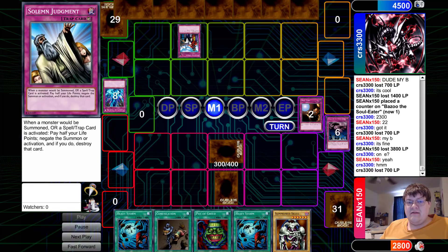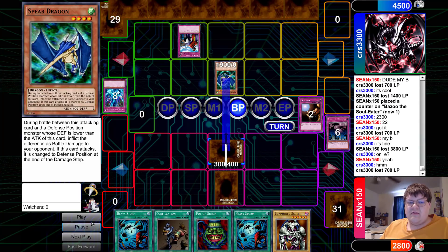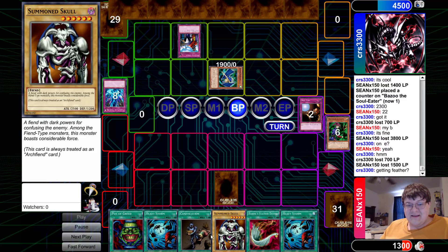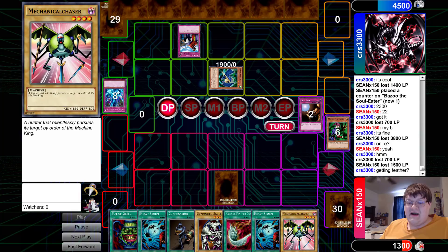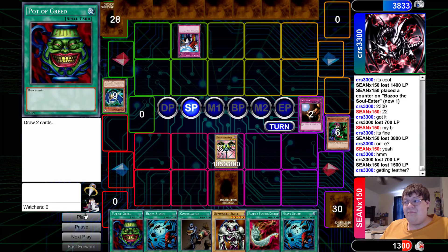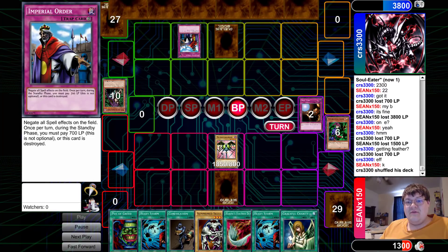With an established Imperial Order on the field, this is not looking hopeful for Sean. His opponent has been able to drag this out long enough that he's not gotten himself into a terrible position, but the Order also looks like it's hurting his opponent too — look at all these spells, the complete and utter lockout. The only thing coming back is a Sinister Serpent. Then a topdeck Mechanical Chaser is going to start swinging the momentum back to Sean's favor because his opponent cannot answer this Chaser. Bazoo being added to the hand.